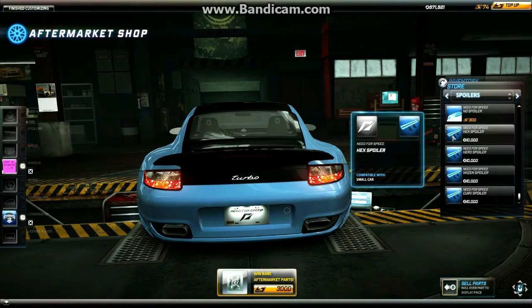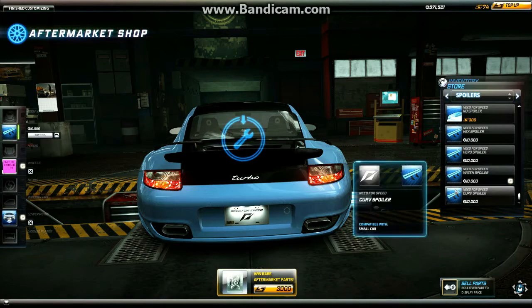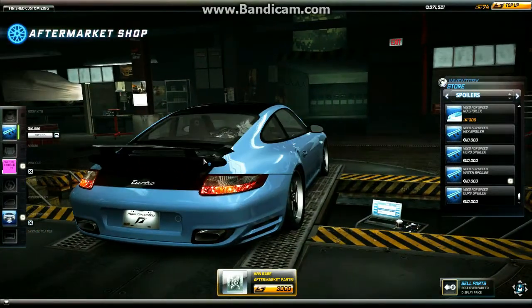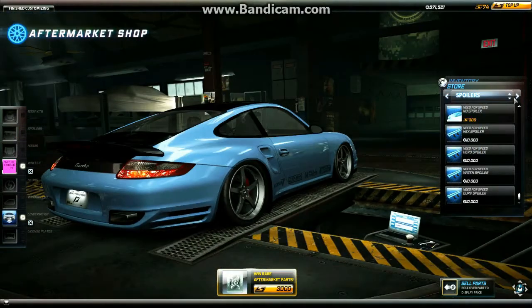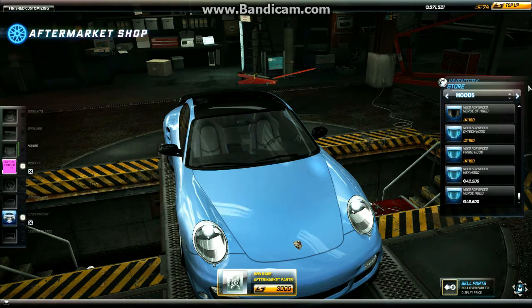The no-spoiler option actually changes it a little bit — that top portion of the spoiler goes away, and the same goes when you put other spoilers on. I actually put on the curve spoiler, which makes it look like the wing is in the up position, because the real-life Porsche 911 Turbo has a wing that goes up and down. I have a black wing slash engine cover and black mirrors. There are also hood options — only two IGC options for hoods and they both look horrible.